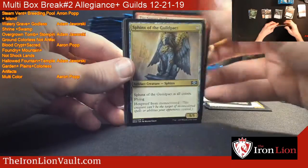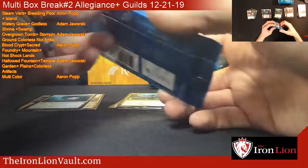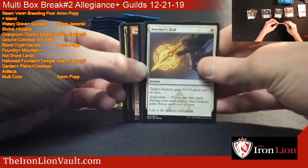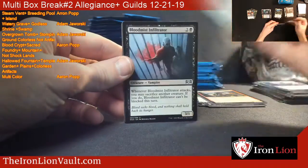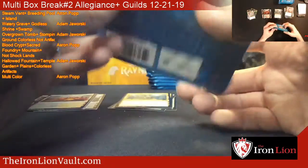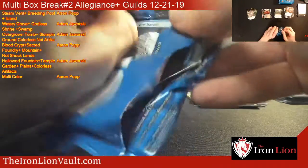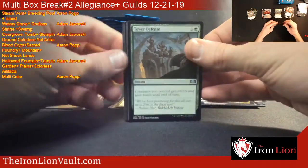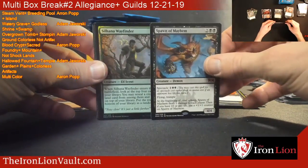Right up next - the Simic Ascendancy. That one going out to Aaron. Come on jellyfish, really rooting for some foil mythics. Plows of Harmony - that one going out to Aaron. Making our way through the box, and our first mythic - Spawn of Mayhem - going out to Adam.